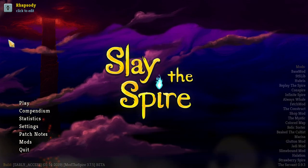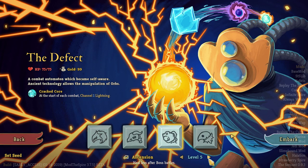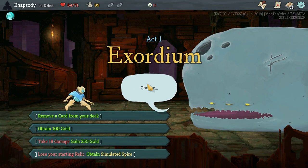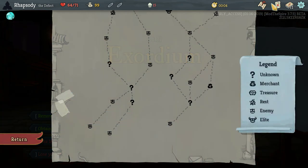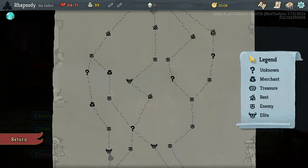My name is Rhapsody, and welcome back to Slay the Spire modded. We're going to be going with the Defect again — not A1, are you kidding me? A15 at least. 18 damage with 250 gold — I kind of do like that. Get myself some early, early power.